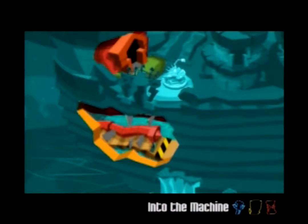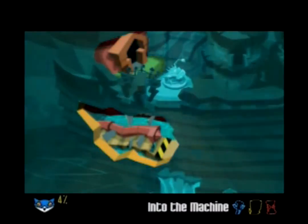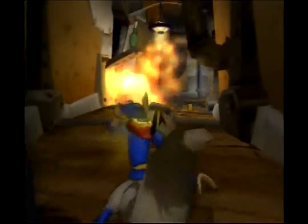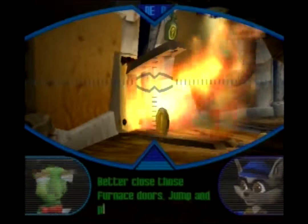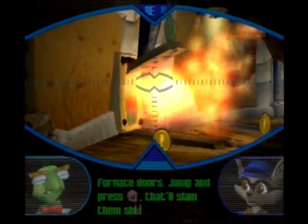This level takes place below the docks and is actually probably one of the harder levels of this place. Better close those furnace doors — jump and press the square button, that'll slam them shut.